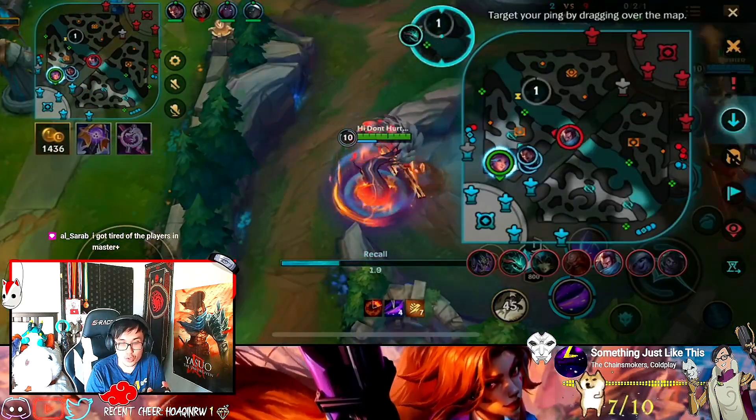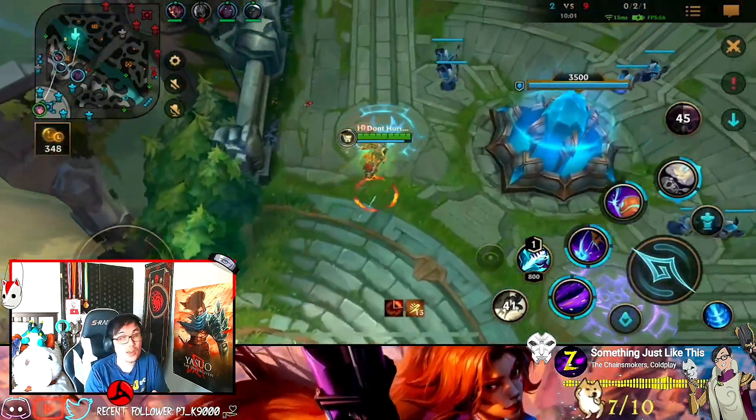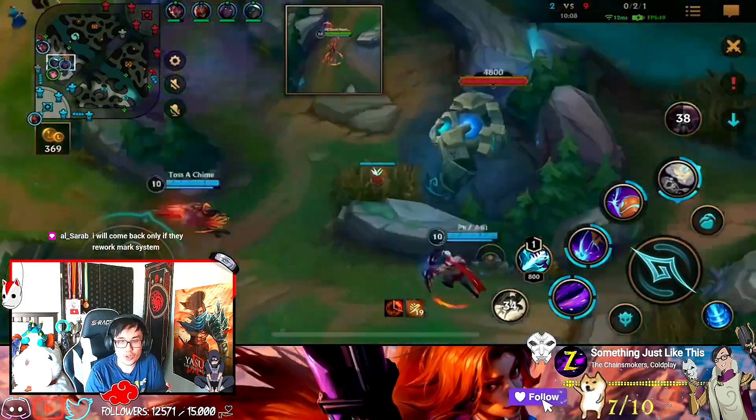He ulted, which means we can try to go Dragon now. But Zed just died, so we won't be able to get Dragon. And we lose the game. It sucks, it happens. When Zed just surrenders, we can't do anything. And then now they're going to type to me: Jungle Gap.